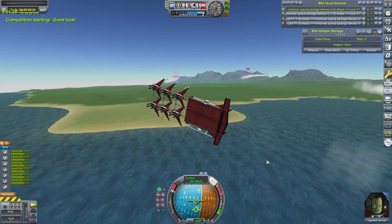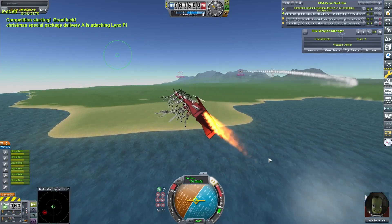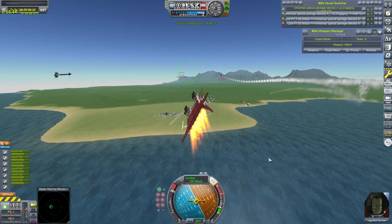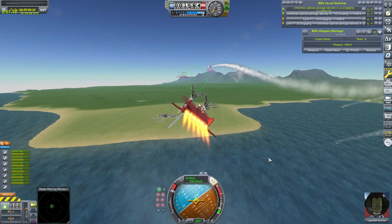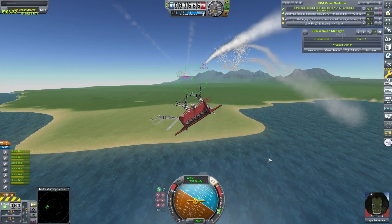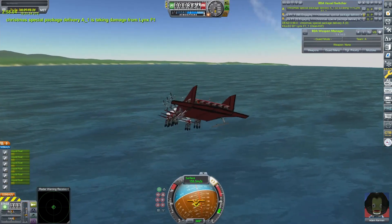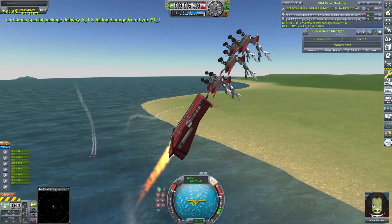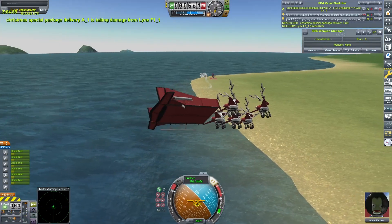Hello everybody, Smith here. Welcome back to some more BD Armoury. Today we are taking a look at the latest version of the mod, 1.4.14. It's been a while since I've done one of these videos — I think the last one I covered was 1.4.6 — and a whole bunch has changed since then. In the background you can see a quick fight I threw together in the latest version of BD Armoury between two of my Lynxes and two of the winners of the little mini tournament I did for my recent Christmas special, Legdlax Christmas special package delivery.